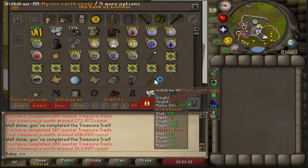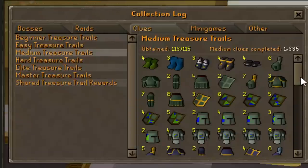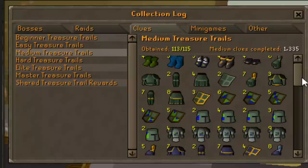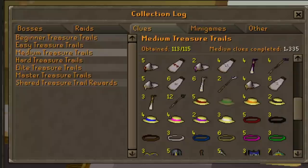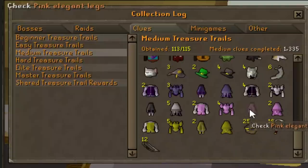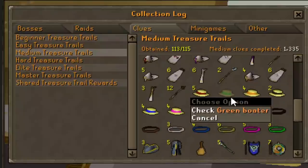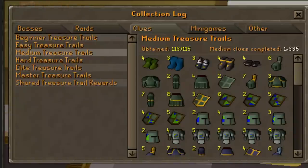Before we go and sell everything, I know there's one thing a lot of people are definitely looking to see — the collection log. How's that for a good medium clue scroll opening? We went from zero slots to 113 out of 115 slots. We are only missing two items: a green boater and pink elegant legs. We got a lot of pink elegant items, but unfortunately not the legs. The boater is pretty surprising considering how many boaters we got in total.